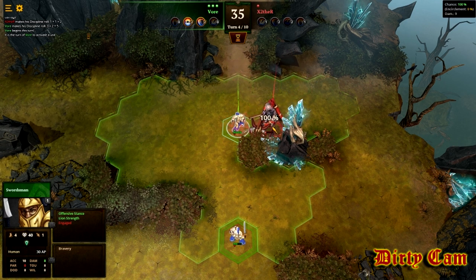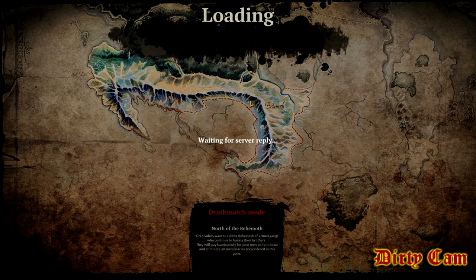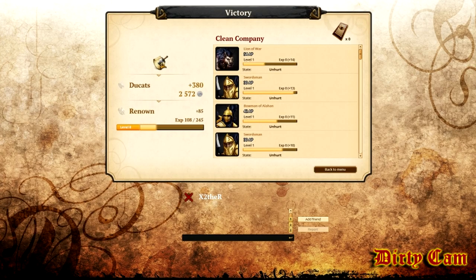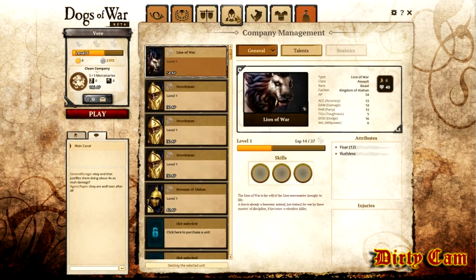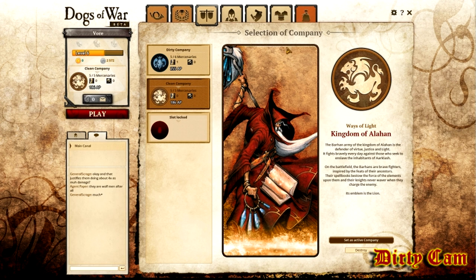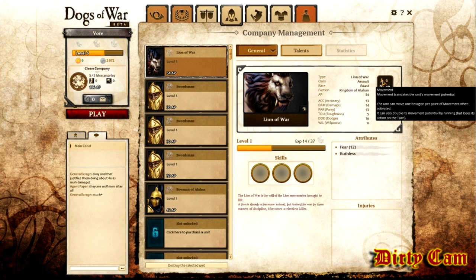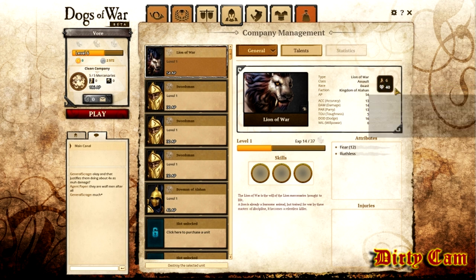You get your money and XP here, and your individual characters leveling up. They don't actually get any stats from leveling up — they just give you the ability to upgrade your talents. Like I said, over here in the company management you can hover over and see what accuracy, damage, and parry all do, along with your movement. You want to pay attention to all this stuff — it's very helpful in battle.